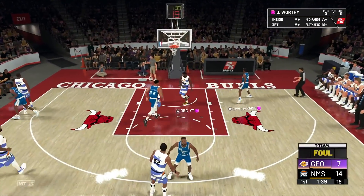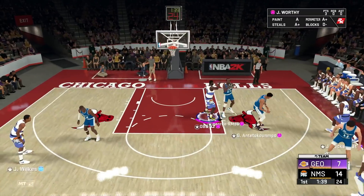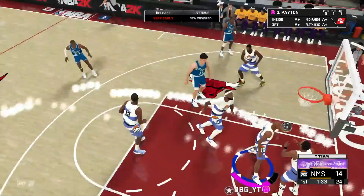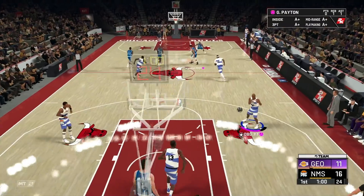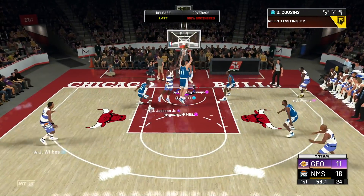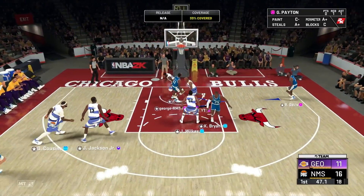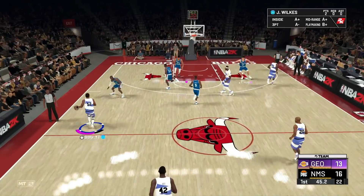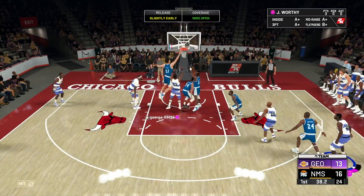Goes to basket really well, stripped by DeMarcus Cousins. Clear path foul — that's a good foul. I was holding L2 for the iso but he just finished better with the better Giannis. Straight line to the basket into DeMarcus Cousins — how is that not a foul? He literally reached across me. Let's attack off this one — release Worthy, can't hit it. It's a game we should be so far ahead but we're not.